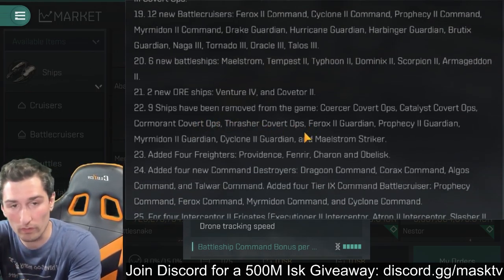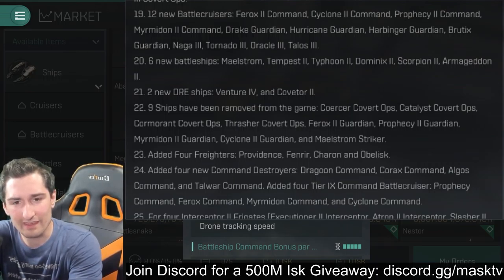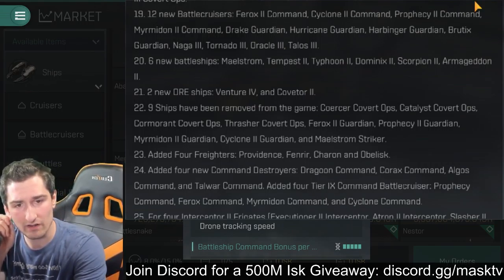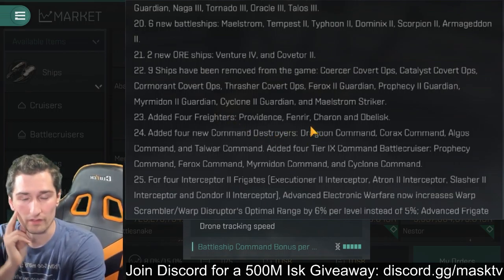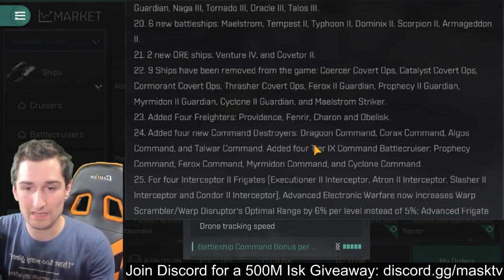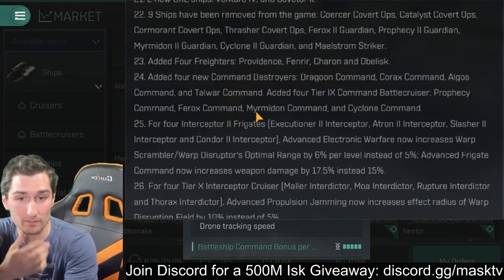Nine ships have been removed: the Coercer Cover Ops, Catalyst Cover Ops, Cormorant Cover Ops, Thrasher Cover Ops, Ferox 2 Guardian, Prophecy 2 Guardian, Myrmidon 2 Guardian, and Cyclone 2 Guardian. Interestingly, they got rid of the tier 10 Guardians — that might make me invest a little more into my Cyclone Guardian, knowing it's not going to get phased out too soon. The freighters have been added to the game: the Providence, Fenrir, Charon, and Obelisk. Freighters are the first capital ships — you have to work together with friends to build the capital parts and put them together. Four new Command Destroyers added: Dragoon Command, Korox Command, Algos Command, and Talwar Command. Four tier 9 Command Battlecruisers added: the Prophecy Command, Ferox Command, Myrmidon Command, and Cyclone Command.